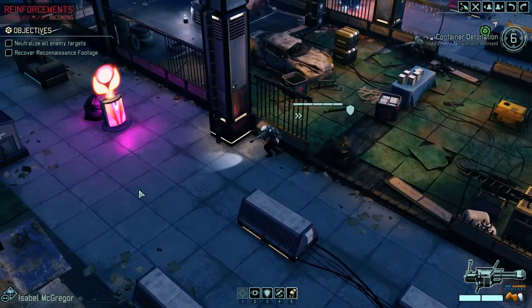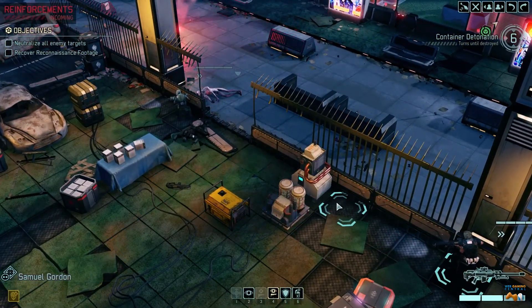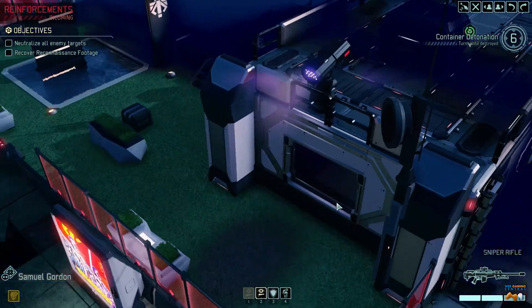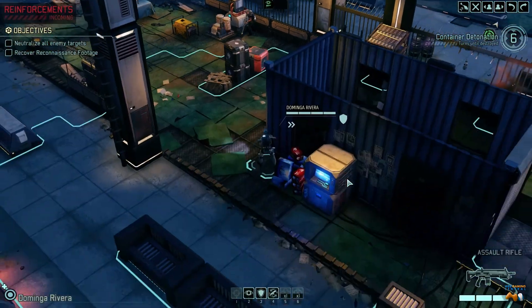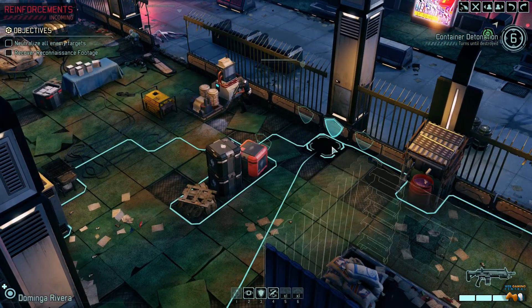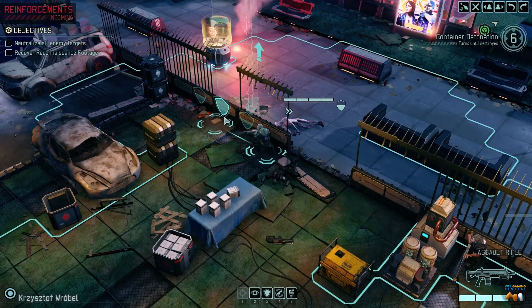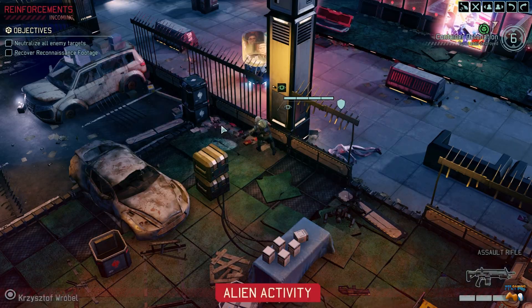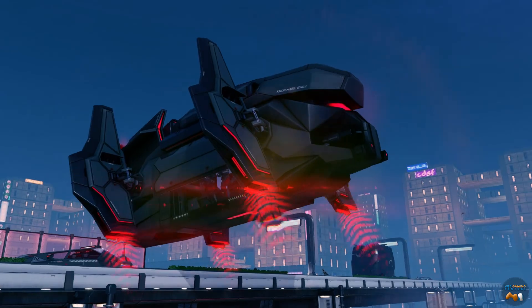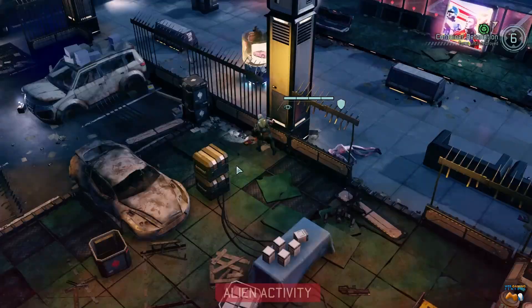We have to set up so that we can better protect against reinforcements coming in. I almost wish I didn't do that because I want to move closer to our objective. This is good cover — we're right there, I'm not too worried. I thought that was a turret — I was about to be really nervous. Pistol overwatch — I like that. They're coming in on this next move, so if we do this right we'll be in a good situation. We're down to six, going to be down to five. Once they land, our overwatch shots should trigger.